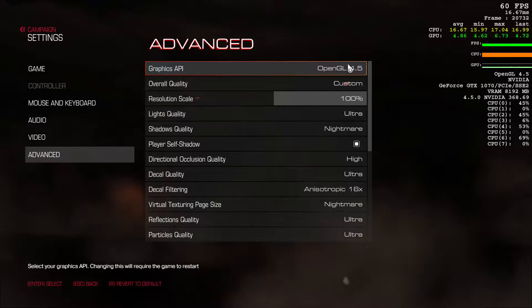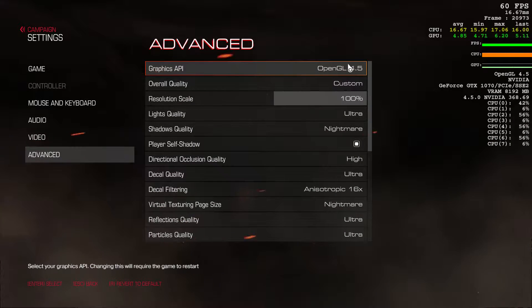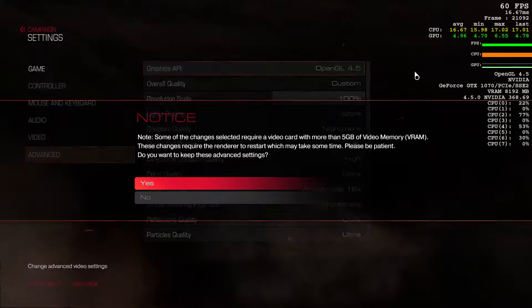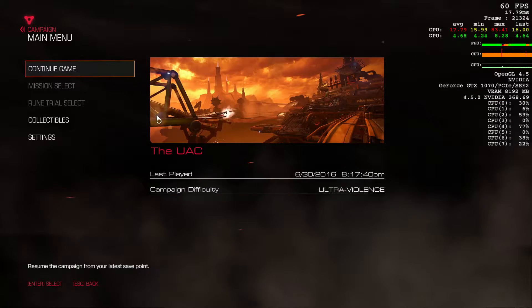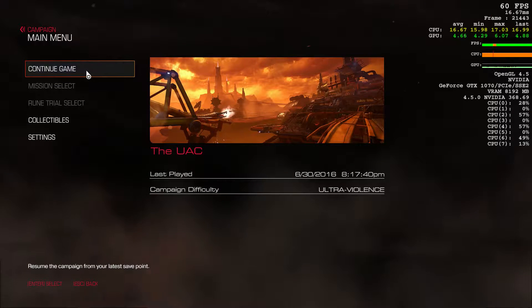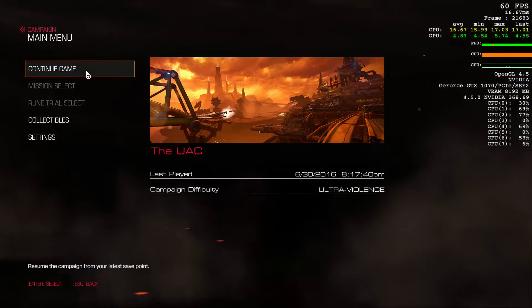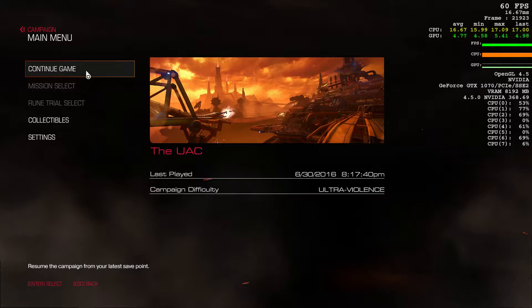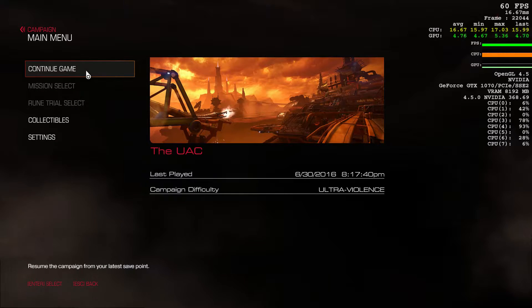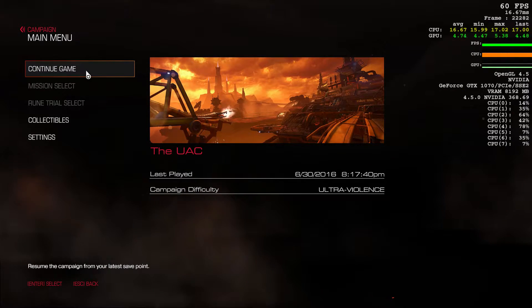At the moment I'm on OpenGL 4.5, which is the standard. I'm going to do a quick run-through based on this particular renderer. I'm on Ultra Violence as well as difficulty setting, because that's just the way we roll. I'm actually on a GTX 1070 GPU now.